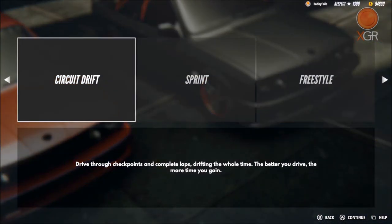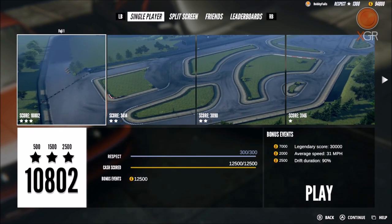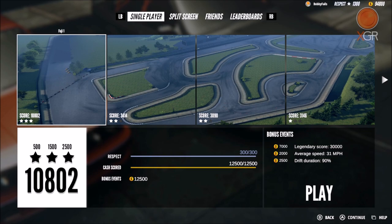What we're going to do is jump straight into a circuit drift. Obviously you can see there's different types here, but we're going to jump straight into a circuit drift, play the first mission and then I'll show you around the menu and the different cars and things like that.